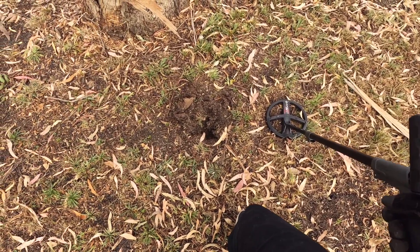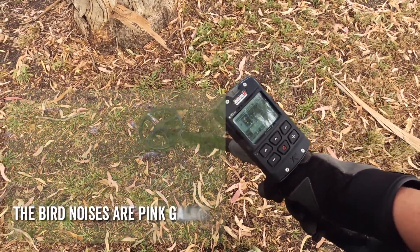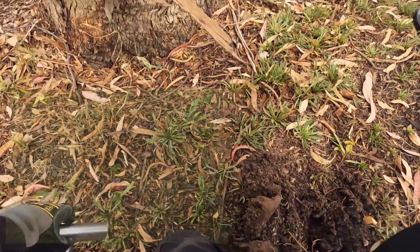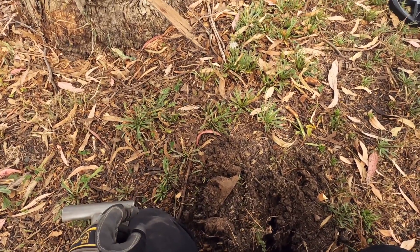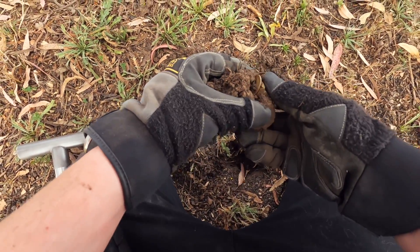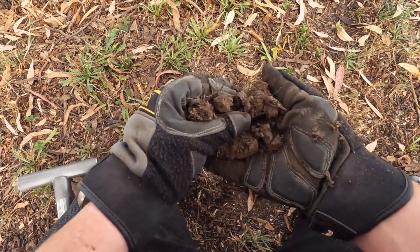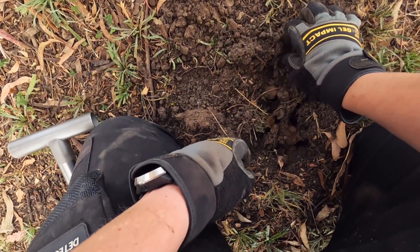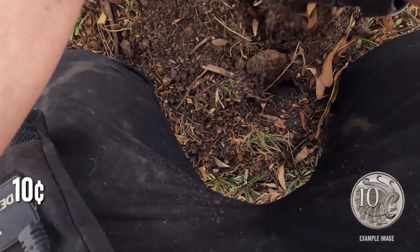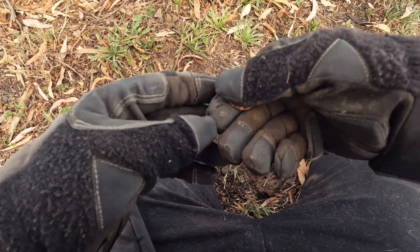I didn't film the start of this one — I heard a double beep and saw it said 62, which is pull tab territory. But it actually appears to be a coin on its side. I thought it might be a 10 cent piece and sure enough, that's exactly what it was — a 10 cent piece. Interesting one. Still learning, still digging.